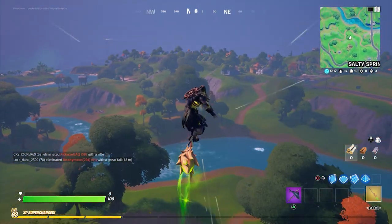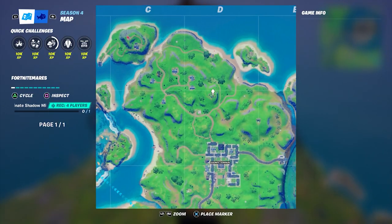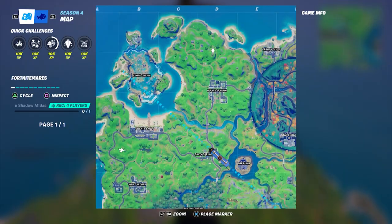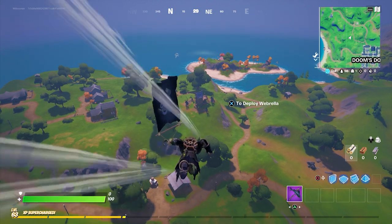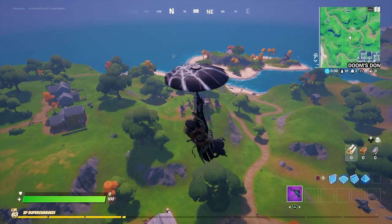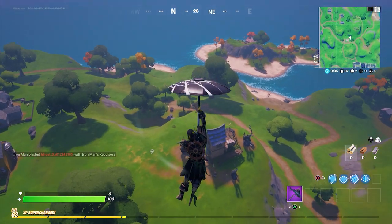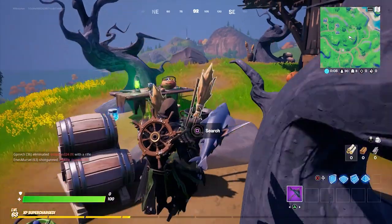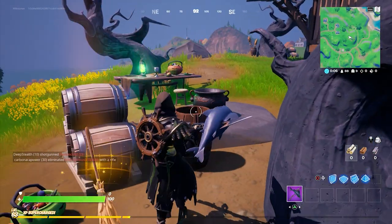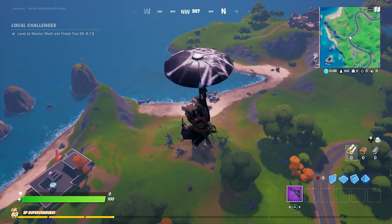There are a total of seven different locations across the island. D2, close to Homely Hills, north of Doom's Domain. A4, close to Fancy View, west of Sweaty Sands.